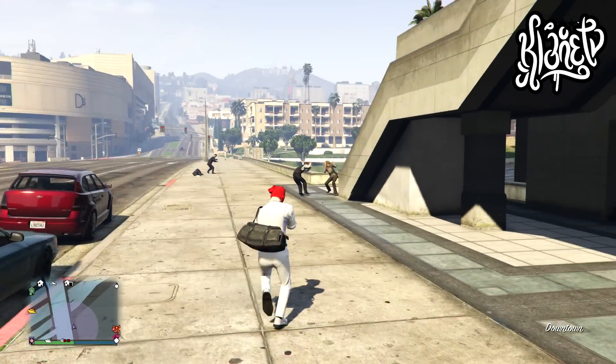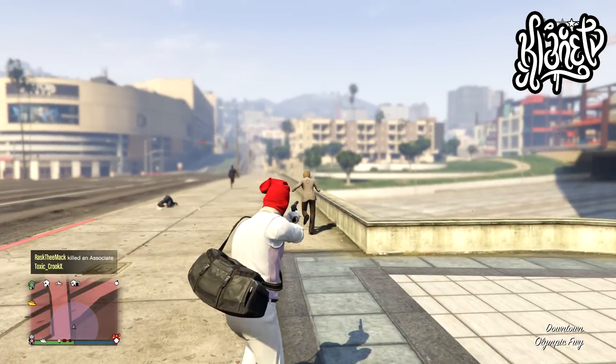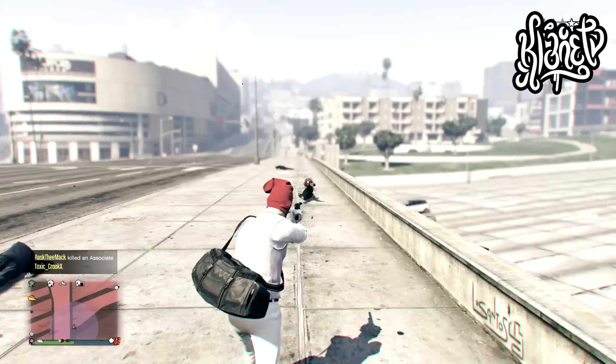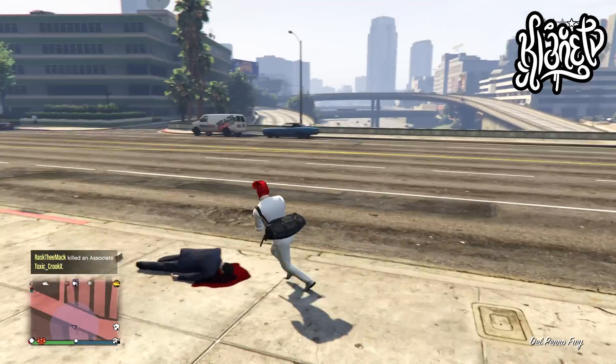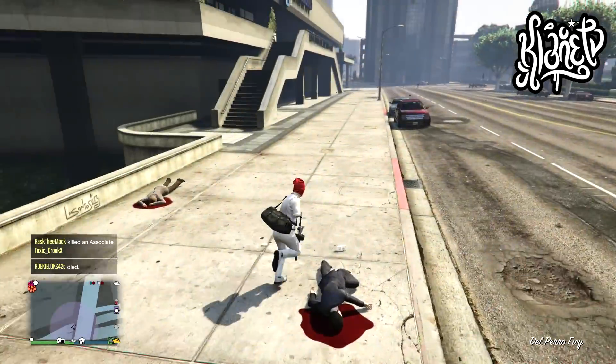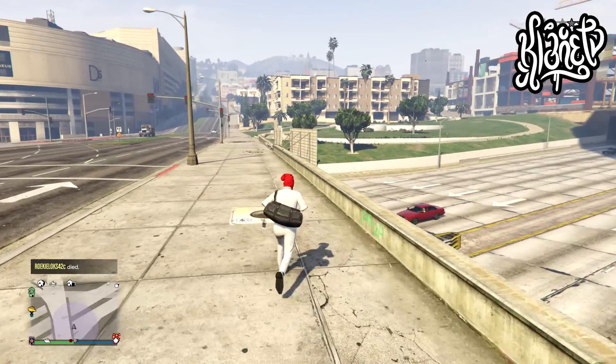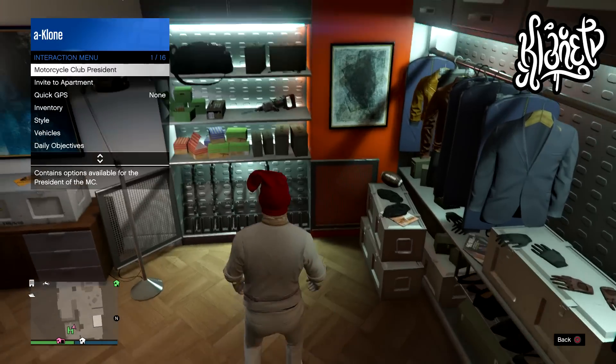For this glitch you will need to have the Flika job, also known as the Flika heist. To do this heist you basically just need a high-end apartment. Once you have the high-end apartment and the Flika job finale ready — it's only two setups — you guys could get that done pretty quickly.